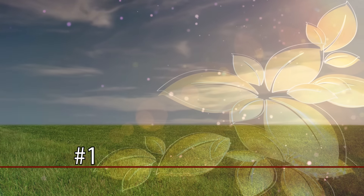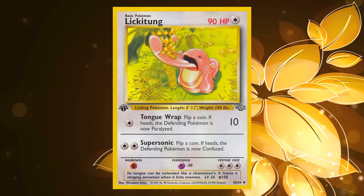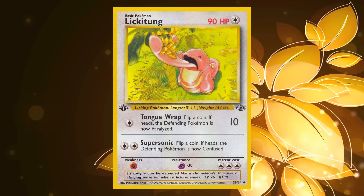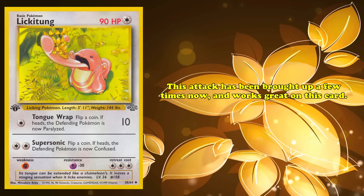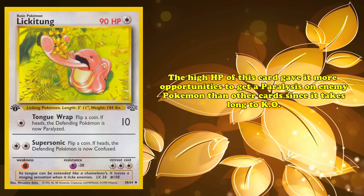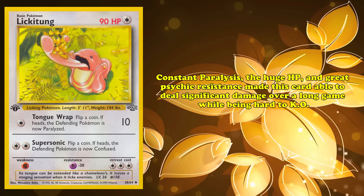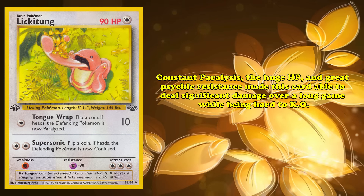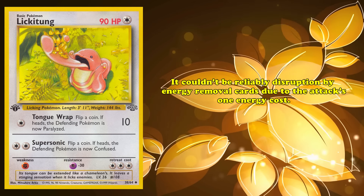And finishing off at number 1, we have the best Pokémon card in the Base to Fossil format: Lickitung. This basic Pokémon has a staggering 90 HP and 1 relevant attack. For 1 Colorless Energy, Lick deals 10 damage and paralyzes the defending Pokémon if you win a coin flip. This exact attack has been brought up multiple times, and this card is the perfect user for it. Thanks to its extremely high HP, Lickitung has more opportunities to get Paralysis on opposing Pokémon than any other card because it takes much longer to KO. With both constant Paralysis, the second-highest base HP of any basic Pokémon, and a stellar Psychic-type resistance, this card is able to deal significant damage over the course of a long game while being an extremely difficult Pokémon to KO. It also couldn't be reliably disrupted by Energy Removal cards due to the attack's 1 energy cost.